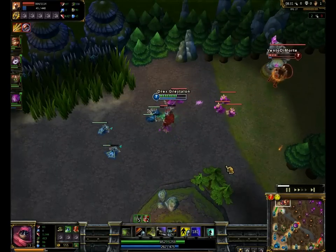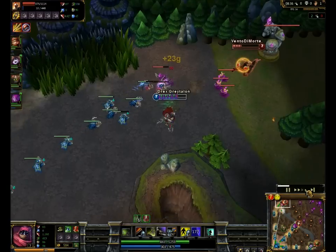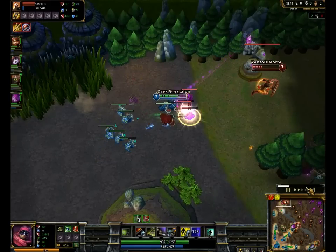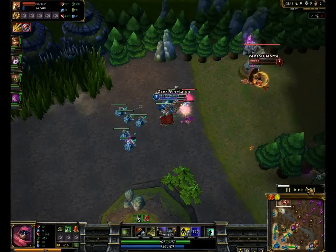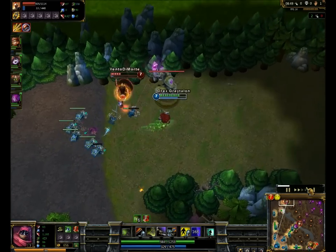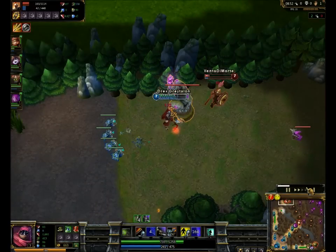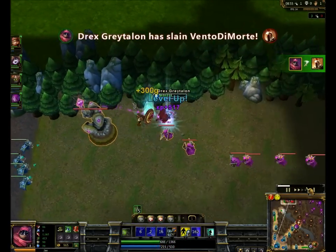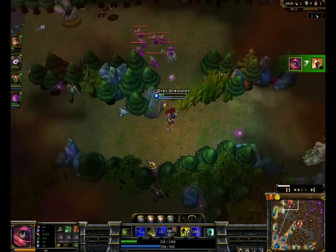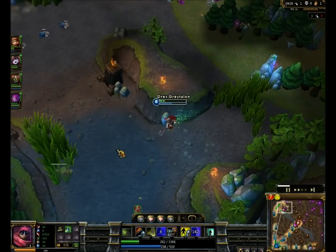You only really want to dive an opponent if you know you can kill them really easily. It's good that Pantheon was poking at me since he kind of knew that I might dive him, but at this point he doesn't do much damage. His block thing made me take more damage than I wanted to, so that was good of him, but in the end there was really nothing he could do. What he could have done is just kind of stayed back and last hit, but I don't think he expected the amount of damage I could do.